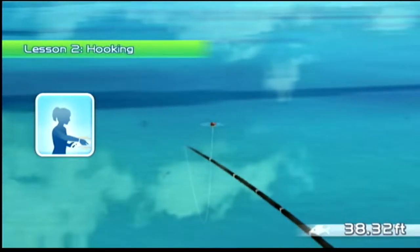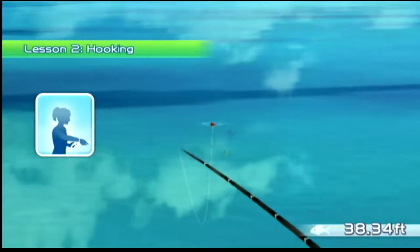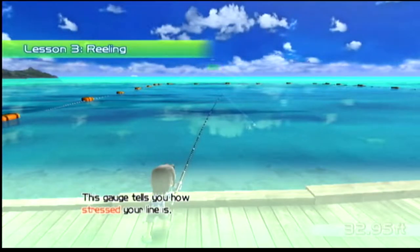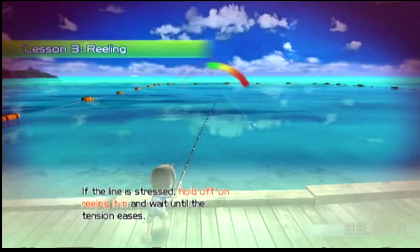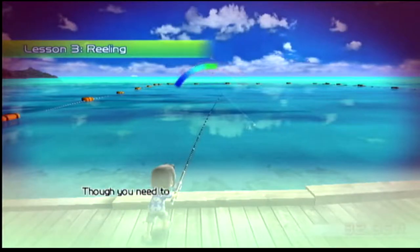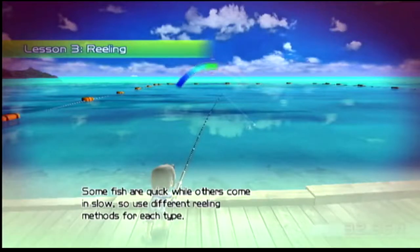We're just going to fast forward through all this. Now I guess we got to actually catch the fish here. Basically, it's just telling us if the gauge meter gets too low — like in the blue — you'll lose the fish. And if it goes too high in the red, then you'll lose the fish as well. So you've got to be careful and watch that gauge. Basically that's the pressure on the line — that's how it can snap. If it's too tight it'll snap; if it's too loose you'll lose the fish.